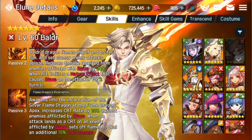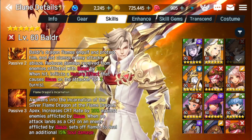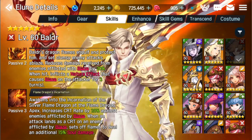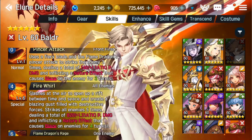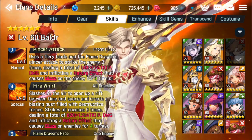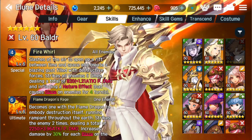You can see from the passive abilities everything's really concentrated around Blaze. The nice thing is that Blaze is sticking around and not being removed, which is just huge. Now let's look at his active skills. His normal attack, Pinsir Attack, uses a Fiery Blade and the Flame Dragon's Pinsir Attack to strike the enemy three times, doing a lot of damage and inflicting Blaze for three turns. So his normal attack inflicts Blaze - another stack of Blaze.